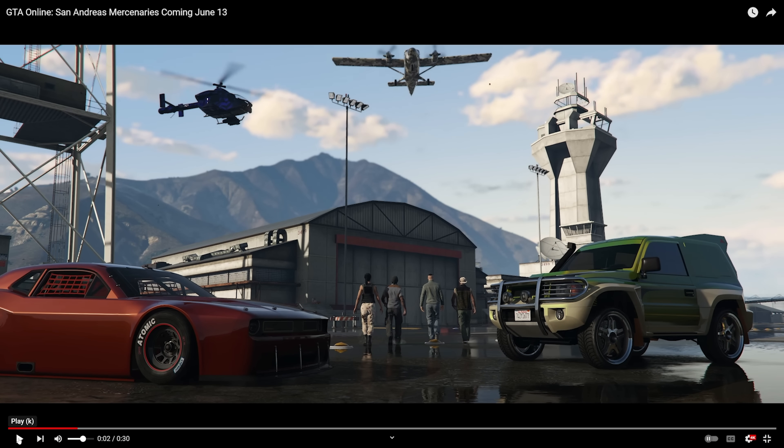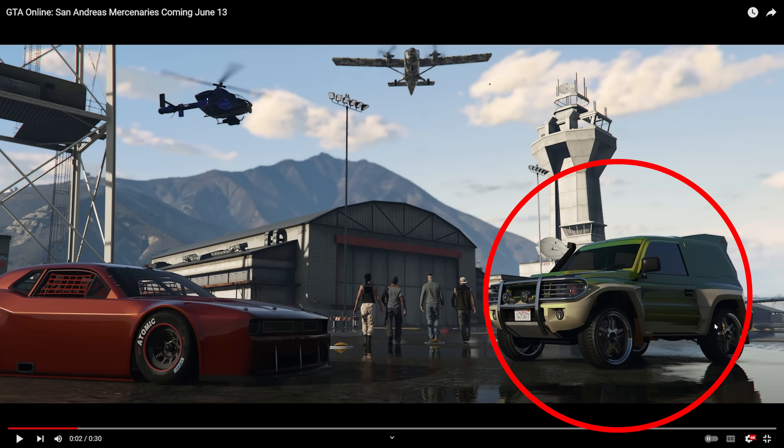First and foremost, let's talk about the vehicles. This is literally their way of being like, okay, here's all our vehicles. So we have this vehicle right here, which is the new vehicle, based off of a Mitsubishi SUV, and I absolutely love this thing. I think it looks sick — a little two-door action. I'm definitely going to be picking this up. I don't know if they're going to be limited release vehicles like they did with the Acid Lab, but either way, I'm definitely going to be picking it up.